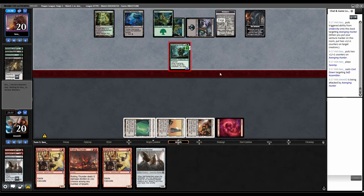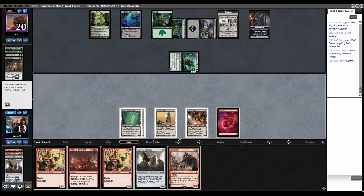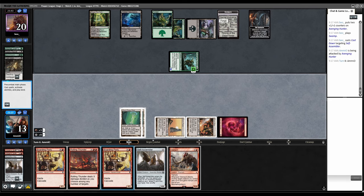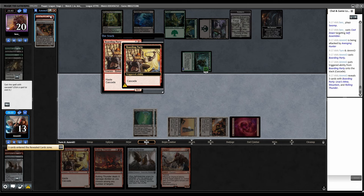Cast Down our Self-Assembler. The Boarding Party maybe can get through? I don't have anything that kills this. Oliphant. I need to steal the initiative really badly. Cast Boarding Party — Cascade trigger. We cascaded into Rolling Thunder, which does nothing when cast for free.